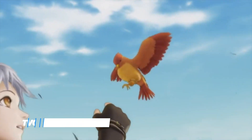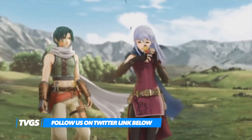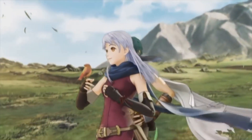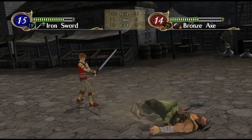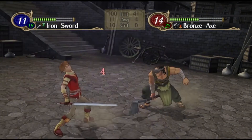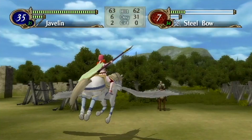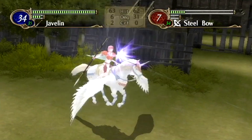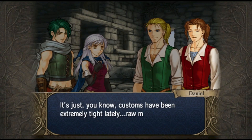Acting as a direct sequel to the GameCube title Path of Radiance, Radiant Dawn picks up three years after the events of the previous entry, and sees players encountering an incredible cast of characters that manage to propel the narrative forward in meaningful ways. Gameplay wise, the tried and tested Fire Emblem formula once again takes centre stage, and sees players taking command of various units. Each battle possesses a surprising amount of difficulty, and will test the most proficient of players throughout the course of the main campaign, that manages to span nearly 50 hours.